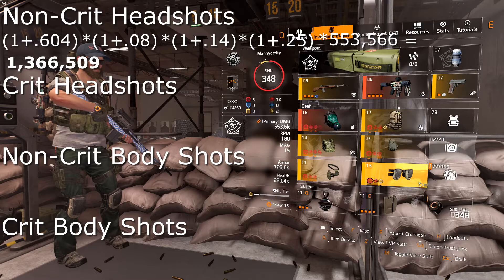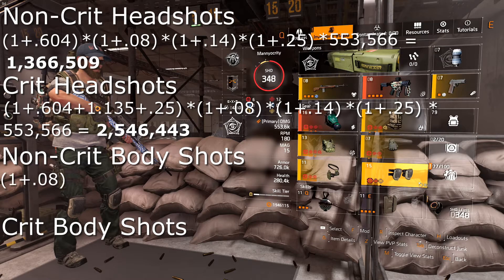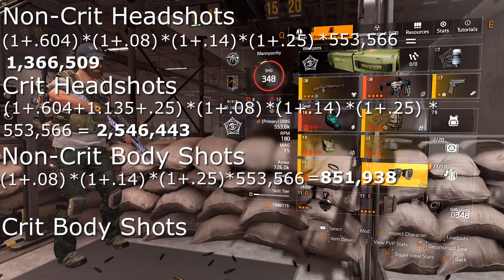Crit headshots are a little more complicated because now we have additive values. The first set is headshot damage and crit hit damage added together: (1 + 0.604 headshot damage + 1.135 crit damage + 0.25 Coyote's Mask) × (1 + 0.08) out of cover × (1 + 0.14) damage to armor × (1 + 0.25) Vigilance × 553,566 = 2,546,443. Non-crit body shots: (1 + 0.08) × (1 + 0.14) × (1 + 0.25) × 553,566 = 851,938.